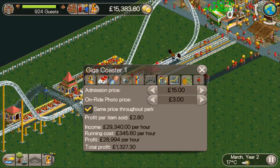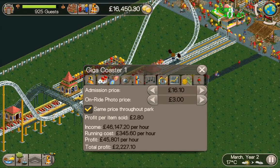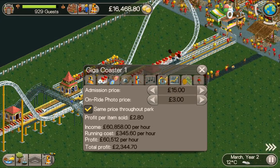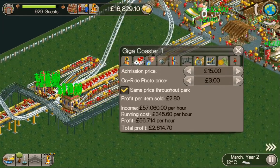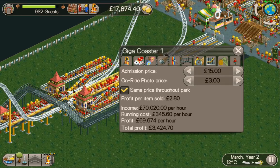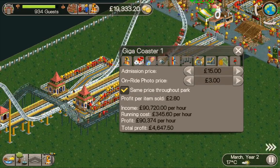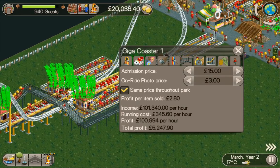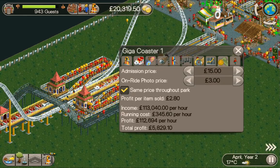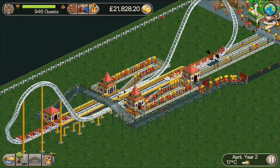They're paying £15 — well, £16 — but £15 is good. So what was it, six thousand five hundred? It's at about three circuits. Looks like we're making about £1,300 per go. It's already paid for itself inside two minutes!